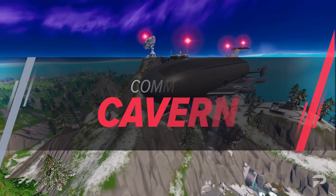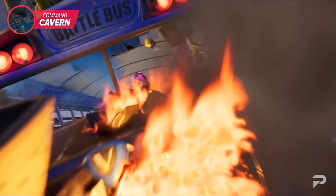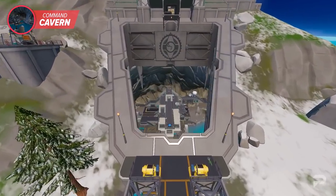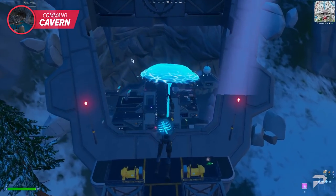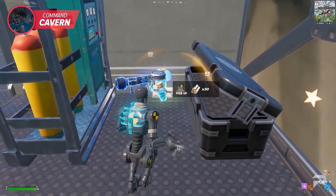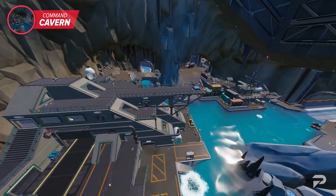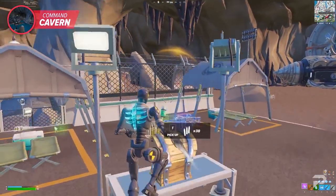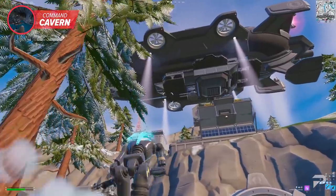Command Cavern, formerly known as Covert Cavern, is now the heart of the IO's operation with the IO openly attacking the island. It's one of the biggest POIs on the Fortnite map and the loot is absolutely insane. Landing inside the cavern gives you plenty of slurp barrels and IO chests to come out fully equipped. The amount of space within this POI means that even when many players land here, you still have a chance to avoid fights entirely if you want.